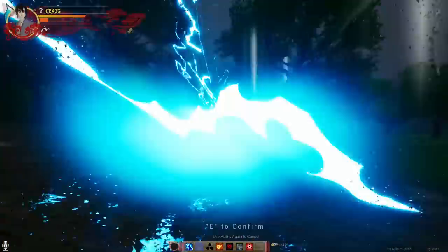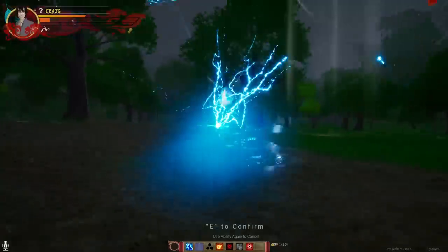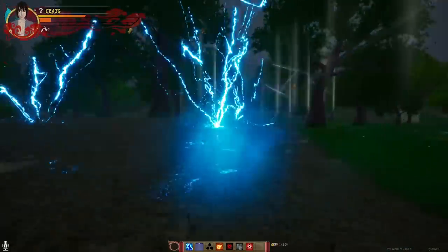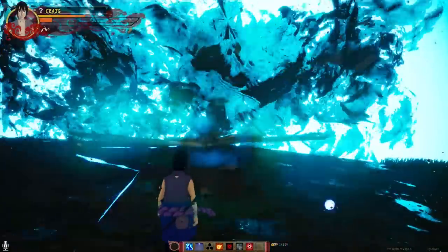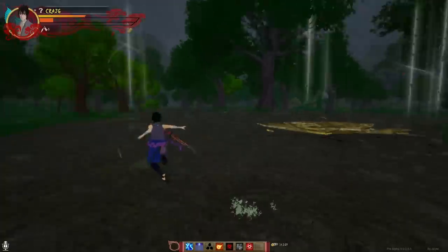If you get hit by Karin, it's an immediate one shot. You see how it changes the terrain and stuff? Then all I got to do is place where I want to do it and — yeah, look at that. God damn. So yeah, that's pretty much it for Sasuke.